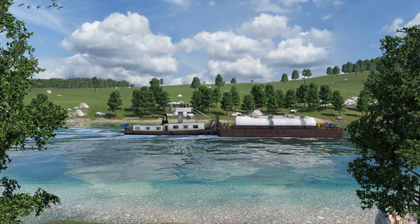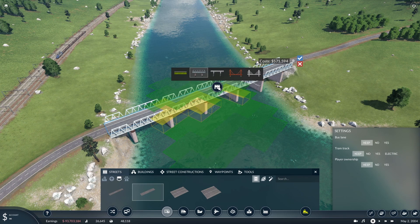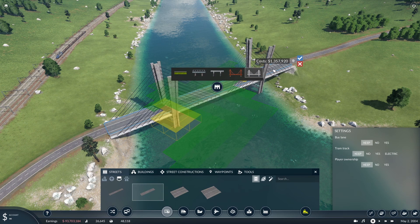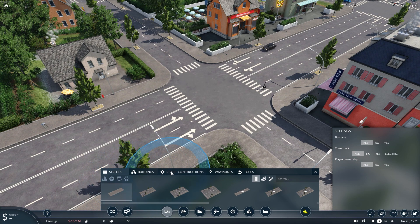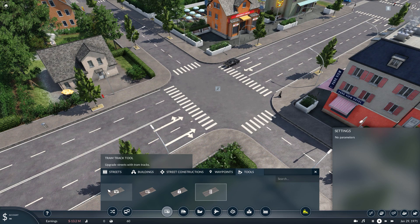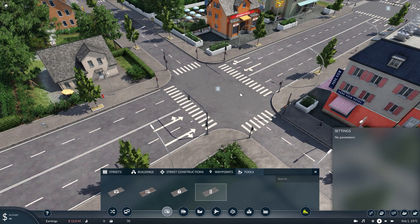There is a lot more in the update and I'd like to show you two additional usability improvements. The bridge, tunnel and railroad crossing build menus are now easier to use because we unified their style. Also we improved some tools like those for traffic lights or player ownership, and these tools are now placed in the main construction menu for easier access.